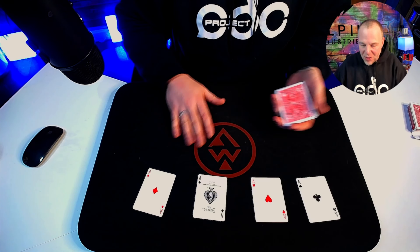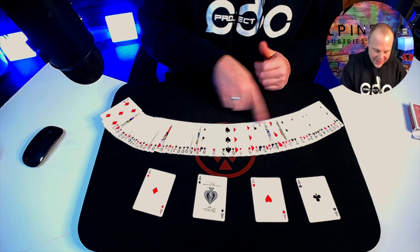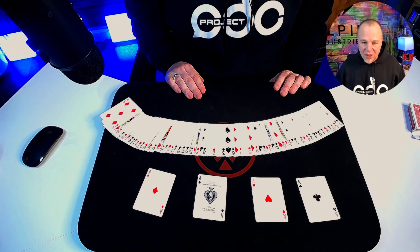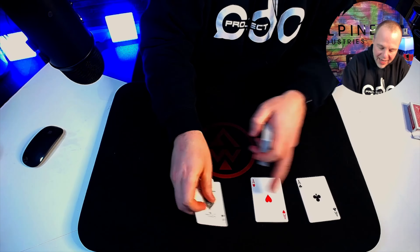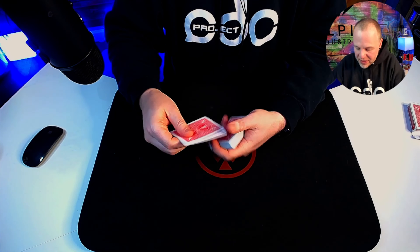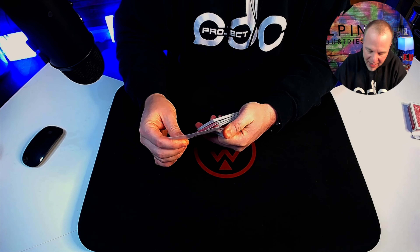And we're going to try and dead cut to all four aces. First, I need to prove to you that they are the only aces in the deck — no other aces, just the four in play. And we're going to lose them into four different parts of the deck, and I'll let you see every step along the way. So there's one, two, three, and four.